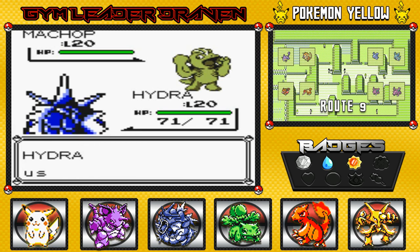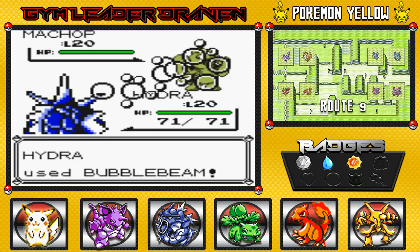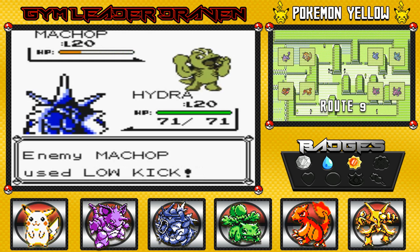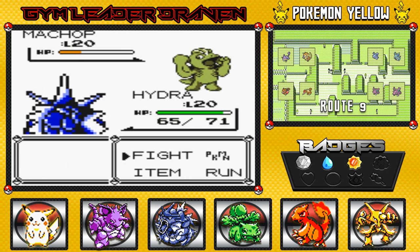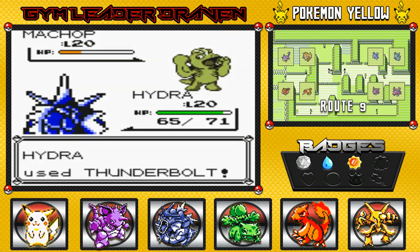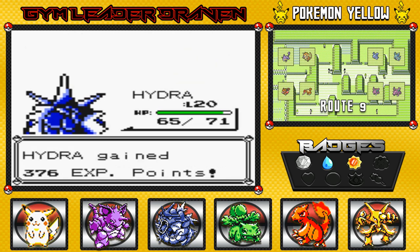He's level 20 — I'm gonna go with Bubble Beam. Hydra finally knows two strong moves. There's a low kick but it's not gonna affect us because we're flying type. Then Thunderbolt — oh yes, how do you like that? Hydra grows to level 21.